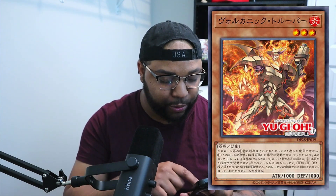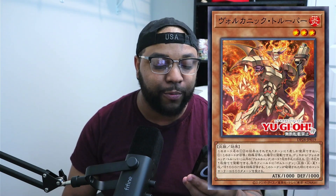The next card is called Volcanic Trooper. You can only use each effect of Volcanic Trooper once per turn. If this card is normal or special summoned, you can add one volcanic card other than Volcanic Trooper from your deck to your hand. Second, you can discard one card to special summon one bomb token — level 1, 1,000 attack and 1,000 defense — to your opponent's side of the field. If that token is destroyed, inflict 500 damage to its controller's life points. Not bad. That really helps out with things like Evenly Matched.